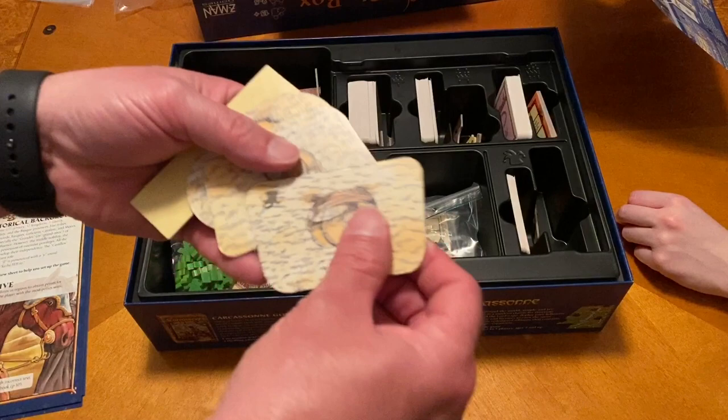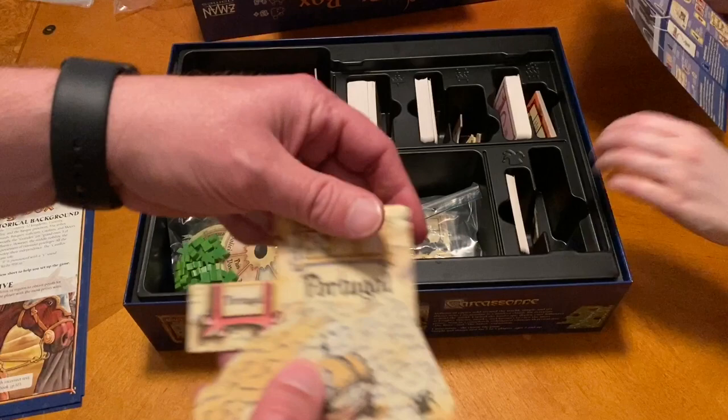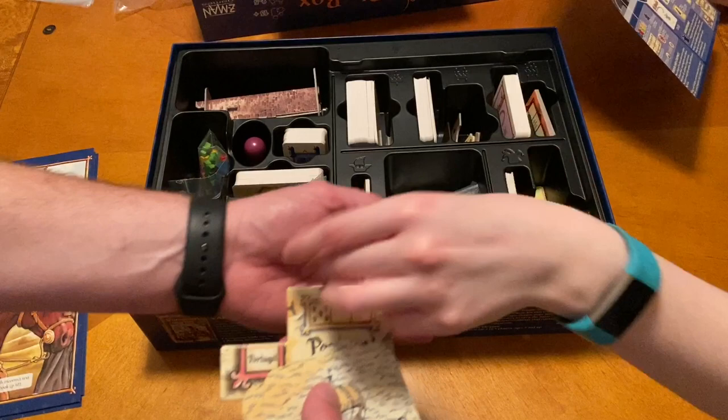Then we have other bits and pieces. We have Portugal in there, you got a ship — two ships — and we got a prison. And then a set of alliance markers and a boycott. Yes, there are two sets of alliance markers. So we have all those bits sorted out.